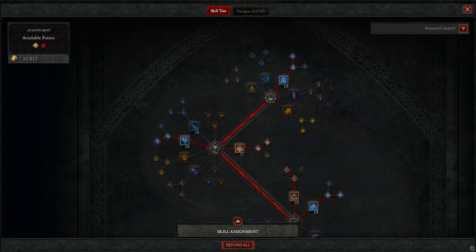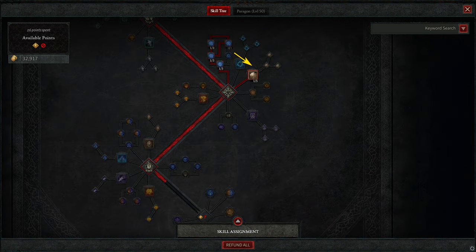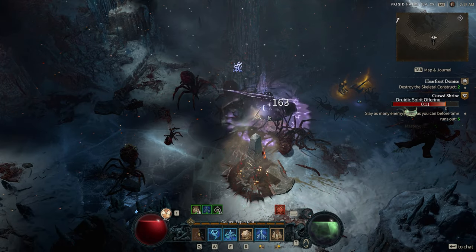Next I will show you the tree. Get Stormstrike, Tornado, Landslide, Irvine Bulwark, Cyclone Armor and Boulder. Just pump the rest into the Lightning proc cluster and enjoy the build. I will go more into depth before release on a bunch of classes with starter guides.